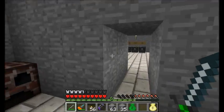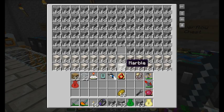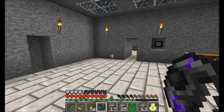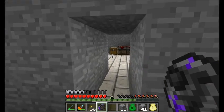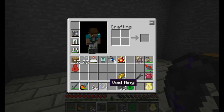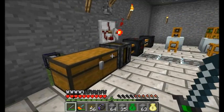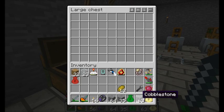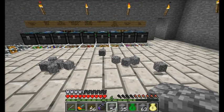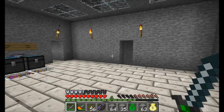It basically works just like the gem of eternal density, which makes sense as it was one of the required components of the void ring. And it also works like a black hole band — if you've got items all around you, turn it on and it sucks them up at the same time. So that is cool. It also works inside your bag, though it's a little bit buggy, just like the black hole band is — one of the minor bugs in Equivalent Exchange 2 right now.